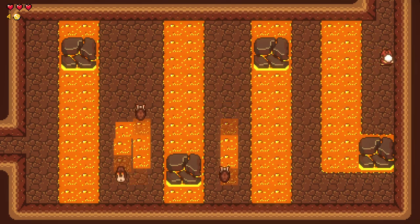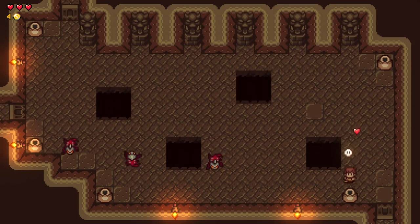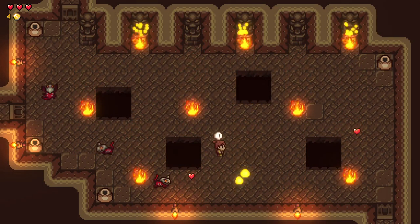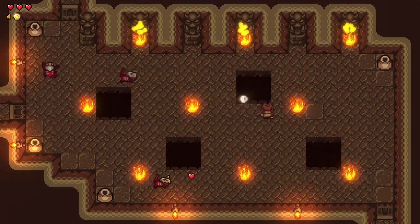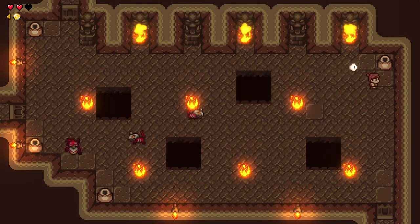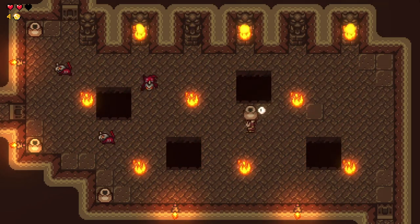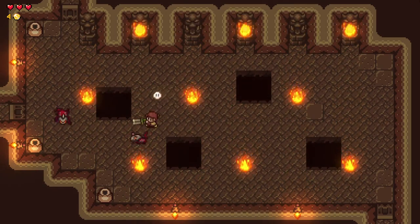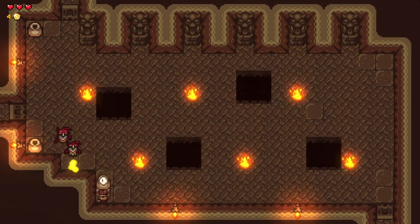I knocked it into the lava — it's probably still living down there, right? I mean, they have lava coming out of their butts, so I would imagine lava probably doesn't hurt them. Pots still hurt quite a bit. I thought it would stop me from falling down that hole, but this is inspired by 2D Zelda, so of course not. Bop. My heart, thank you. Pots are your greatest weapon.